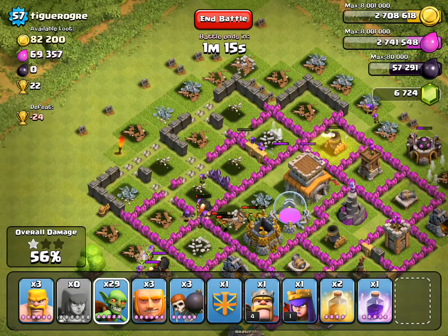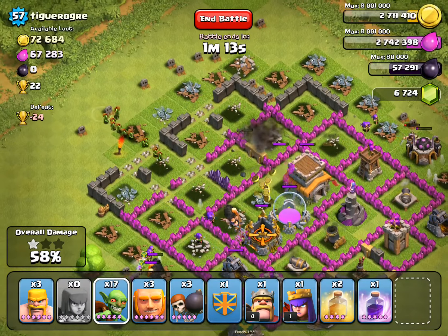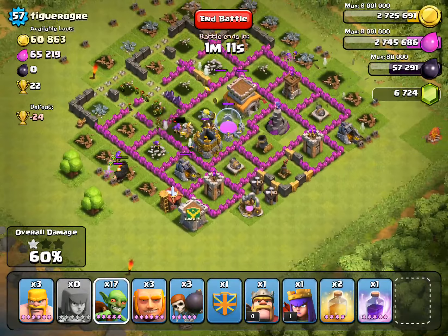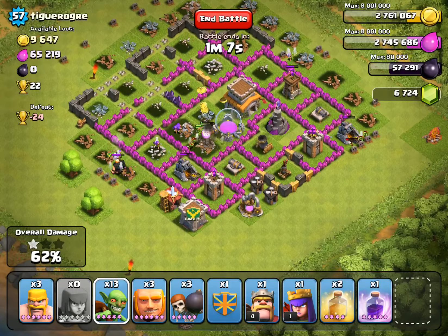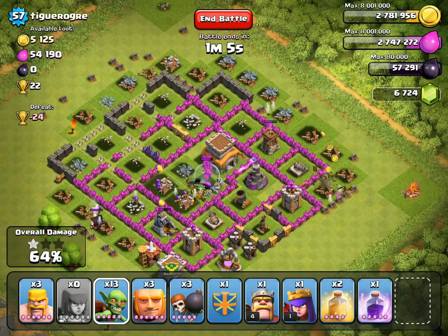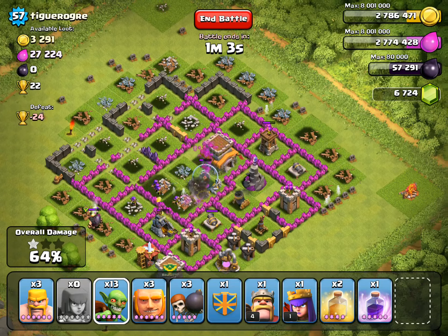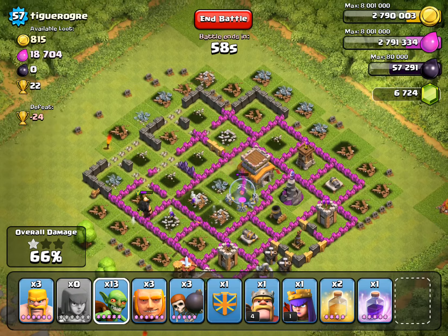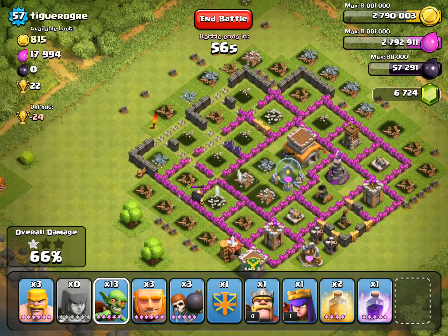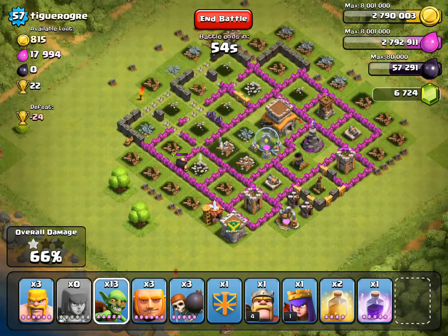The new wall breakers are good and not good — they tend to not go the right way. You have to angle them in to get them into the correct position. They get in a lot better when you angle them correctly, so there's a lot of trial and error on the map.